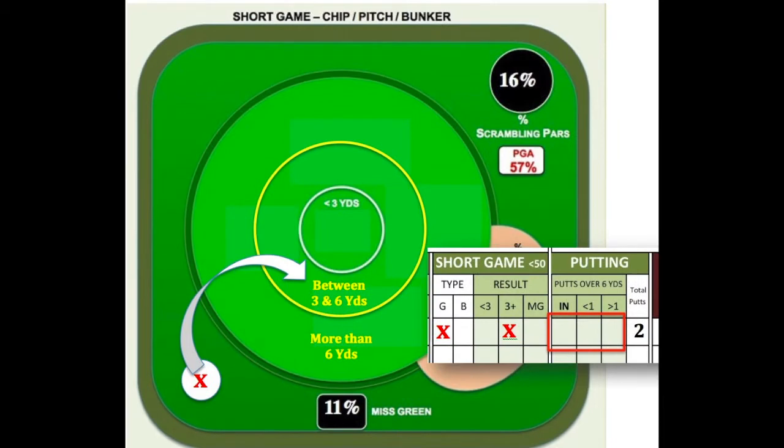Here is an example of hitting your chip shot on the green between 3 and 6 yards. As you can see, you would mark an X in the 3 plus box in the short game section. Now, how do you record your putting? In this example, your chip shot was also less than 6 yards, which means your first putt will be attempted from a distance less than 6 yards. So once again, you will leave the section inside the red box blank and only mark the total number of putts for the hole.